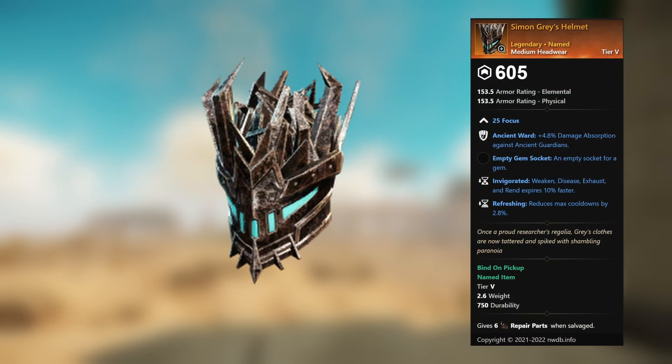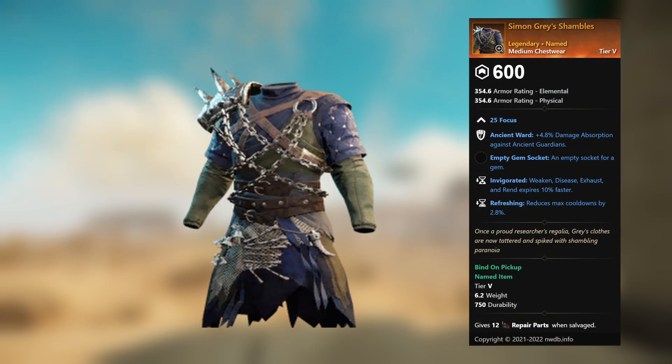Simon Gray's Helmet — legendary unnamed medium headwear. 25 Focus, Ancient Ward, plus 4.8 percent damage absorption against ancient guardians, empty gem socket. Invigorated: weaken, disease, exhaust, and rend expires 10 percent faster. Refreshing: reduces max cooldowns by 2.8 percent. Simon Gray's Shambles — legendary unnamed medium chestwear. 25 Focus, Ancient Ward, plus 4.8 damage absorption against ancient guardians, empty gem socket. Same perks: invigorated, refreshing reduces max cooldowns by 2.8.